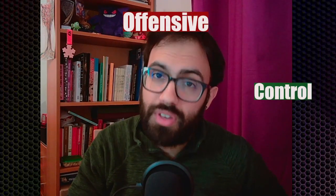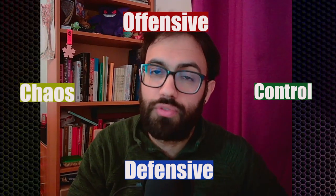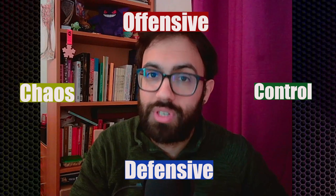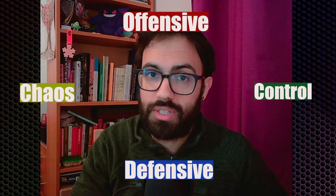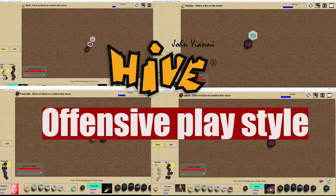I think we can group all styles in four main ones: offensive style play, control-oriented style, defensive style, and chaotic style. I'm going to talk about the main features of each of these and show you some examples from a recent game where these styles are employed. An offensive player enjoys very much initiative, attacking the queen, often sacrificing beetles and ants in order to achieve the objective.